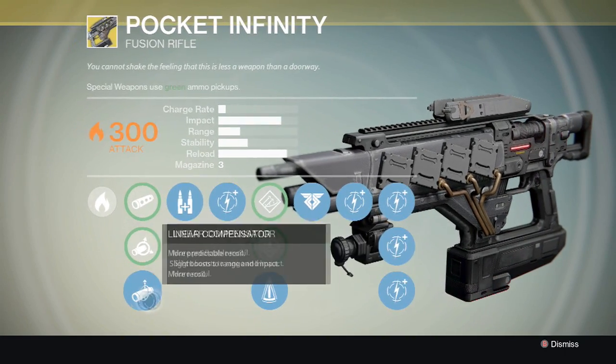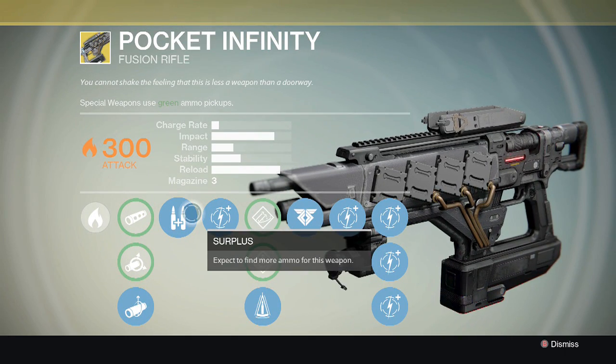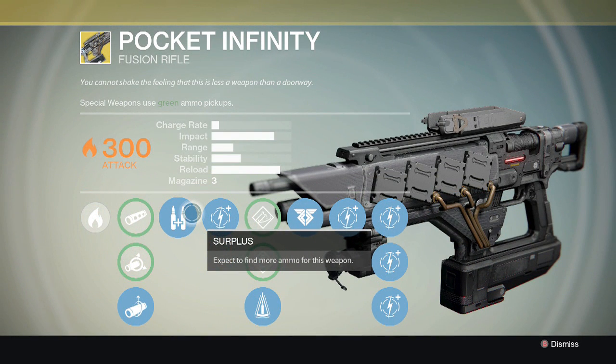The next perk you unlock — no choice — is called Surplus, and this perk is awesome. It helps a lot with finding ammo, and let's just say the Pocket Infinity drains through ammo fast. The magazine size shows three, but that number isn't always true with this weapon — and that's the most awesome part about it. There's a perk called Pocket Infinity, but I haven't gotten to that yet.